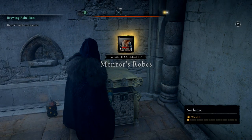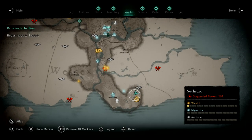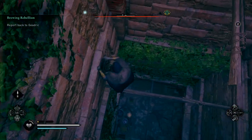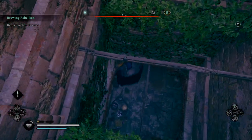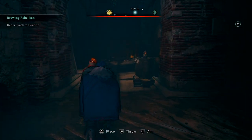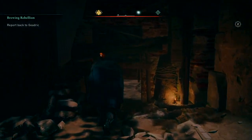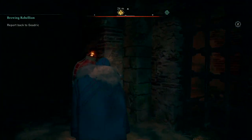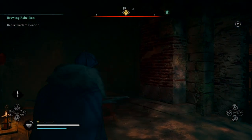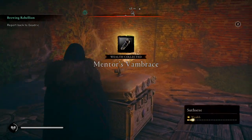So with the first part of the set collected, go to the second location on the map in Sothax, and make your way down into the ruins. Watch out though, because there are some enemies present, but you only have to take down one to get where you need to go safely. So afterwards, pick up the explosive barrel in front of you and follow this route. Slide underneath the wall here and throw the barrel at the wall to break it. After breaking the wall, just follow the route which brings you to the chest containing the Mentor's Vambraces. And there you go, the second part of the Mentor's set.